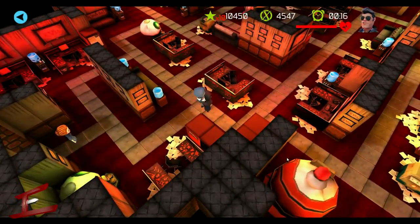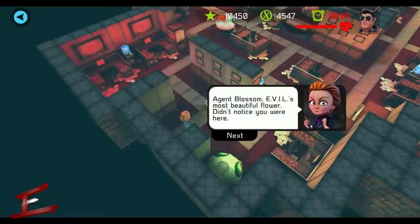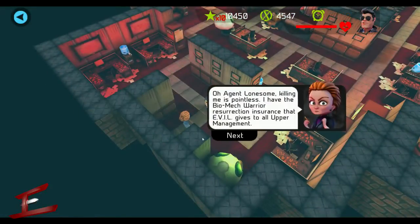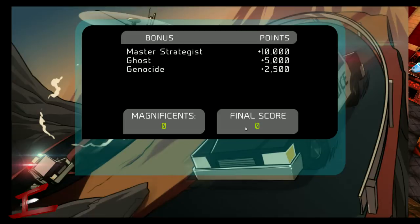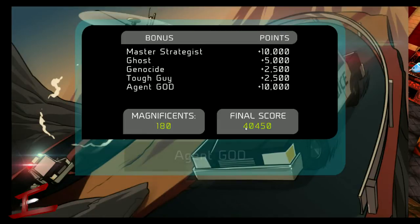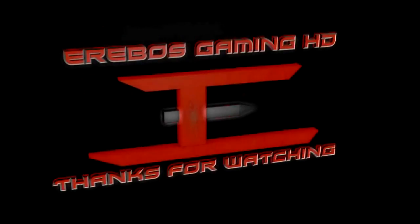Now we can move on to the enemy boss, which is actually in three different stages — quite a funny story behind this one. We just wrecked it with the AK. And there we go: Master Strategist, Ghost Genocide, Tough Guy, and of course Agent God. Hopefully you enjoyed that, guys, and I'll see you on the next one.